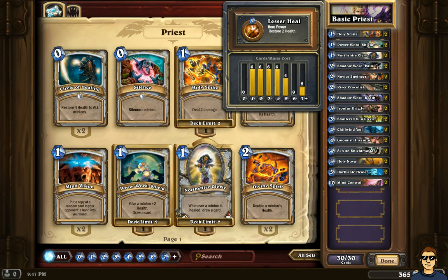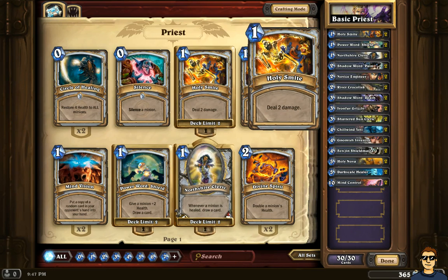We're going to be using two Holy Smite — very straightforward, deal two damage. You can use this one at any moment. The idea of this deck is to hold your enemy at the beginning and be able to control them. I'm going to tell you what the weakness of this deck is too, but let's try to be positive. We have two Holy Smite: one mana, two damage. You can apply it against a creature or a hero, so it can save you at any second.